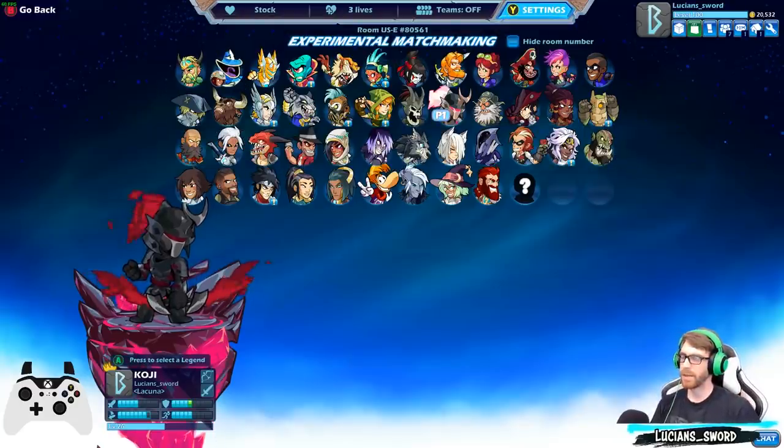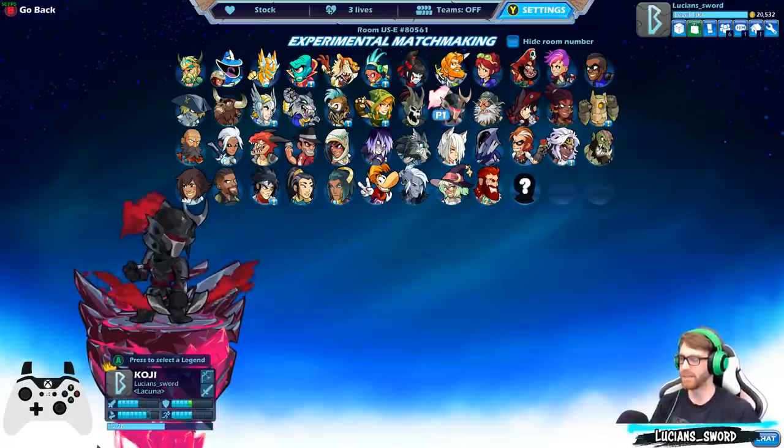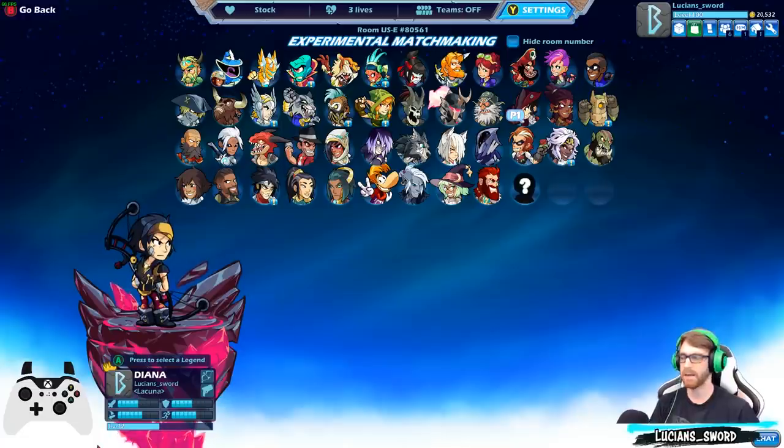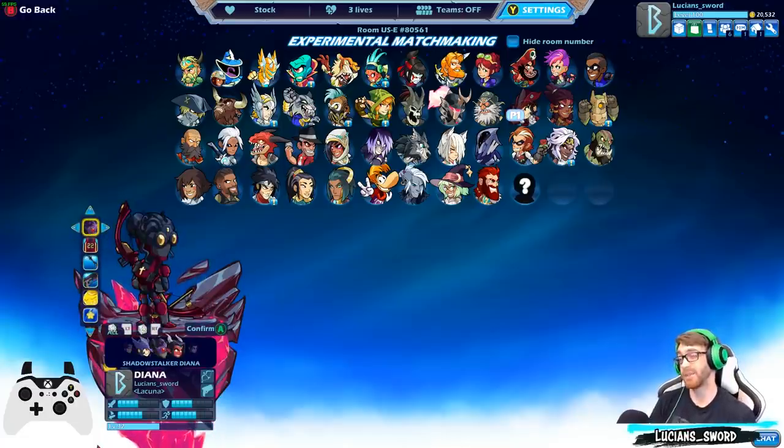So after Koji, they made Ulgrim — which is kind of a break from the three bow legend releases in a row. And then they went ahead and made Diana, which is probably one of the most popular bow legends. She's also one of the best because she has blasters and bow, which is a really good weapon combination. And she has pretty decent sigs as well.